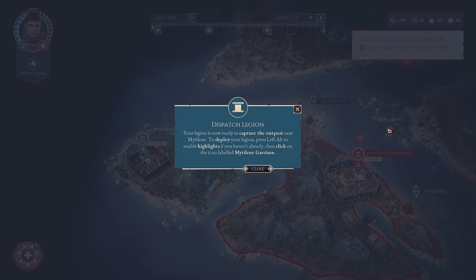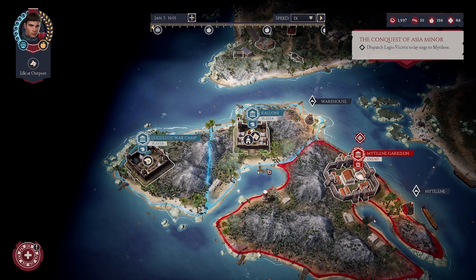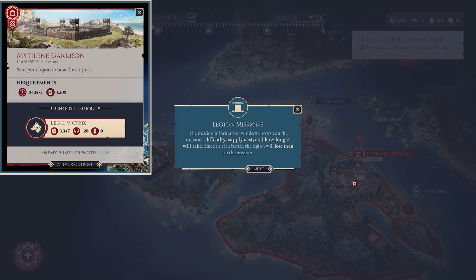We have just been given command of our legion and we are ready to dispatch and march. Your legion is now ready to capture the enemy outpost. To deploy your legion, press left alt and enable the highlight if you haven't already, then click on the icons labeled Legio Missions.